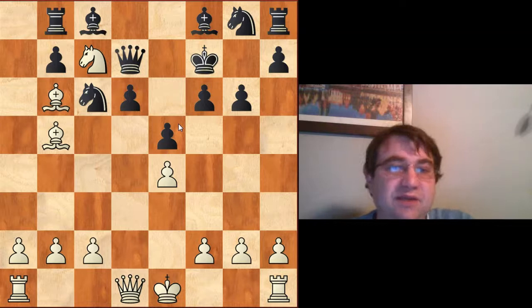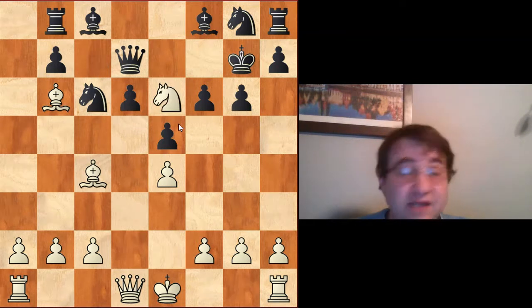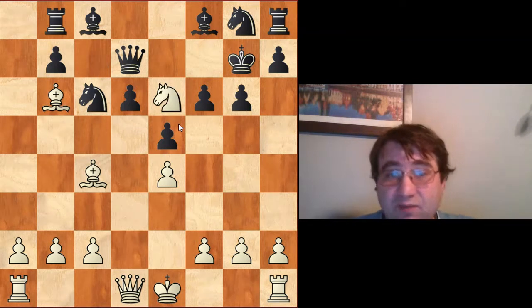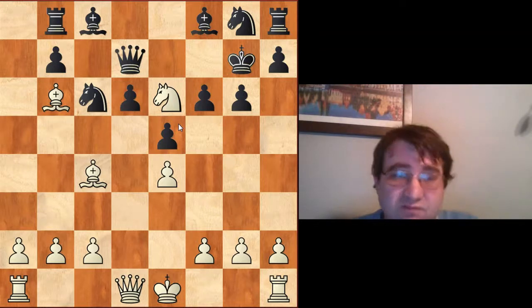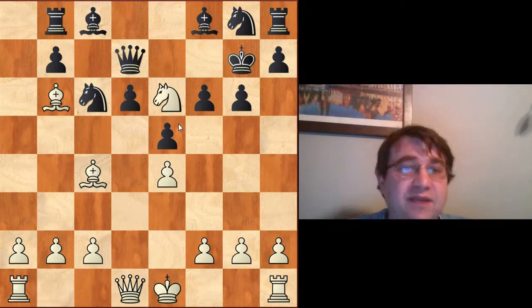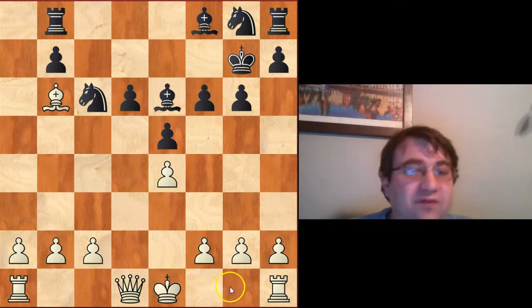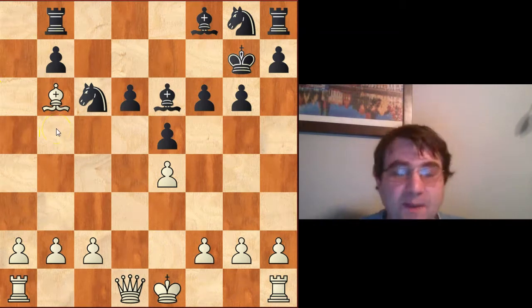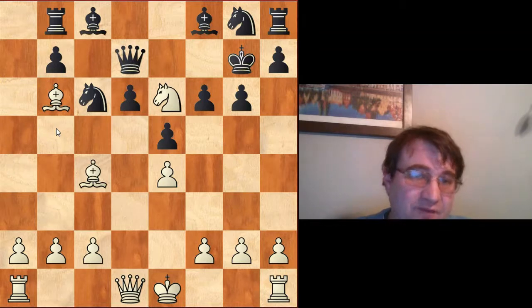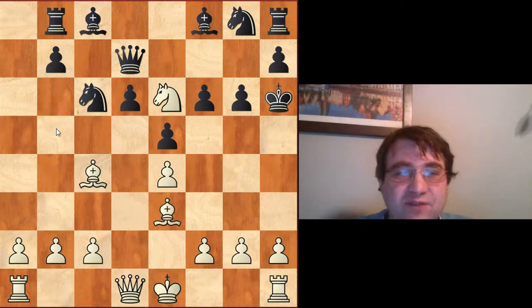If we try g6 to shuffle the king over to g7 and tuck it away somewhere safe, white jumps on it too fast: Bc4 Kg7 Ne6, and already here black would actually be required to sacrifice the queen. This leads to a position relatively close to equality, although white should have the advantage long-term in the endgame. After Qxe6 Bxe6 Bxe6 we just castle kingside and push the queenside pawns with some advantage for white.